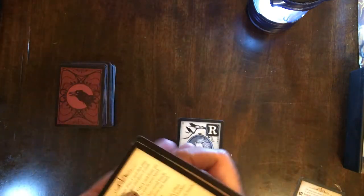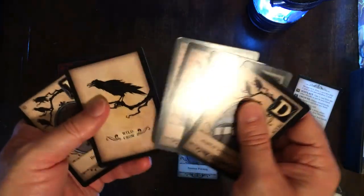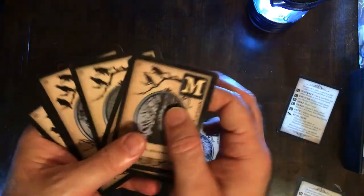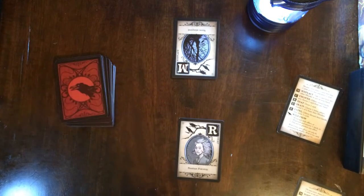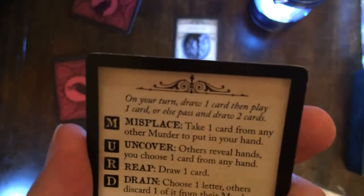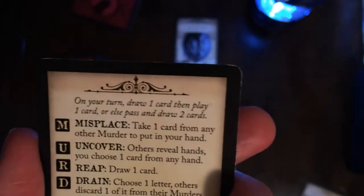Then play continues to the second player, who also has a reference card. He'll draw his card for his turn and can play the M card, so he'll play M in front of him. Check your reference — you play the M, Misplaced: take one card from any other murder to put in your hand. So he plays this down and gets to pick up another player's card right into his hand.